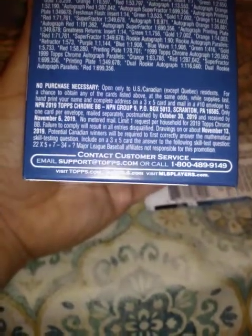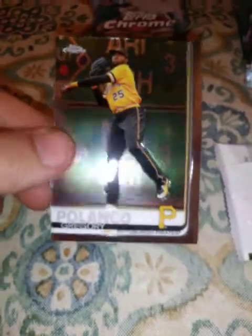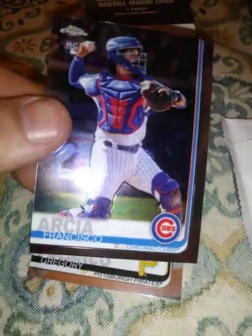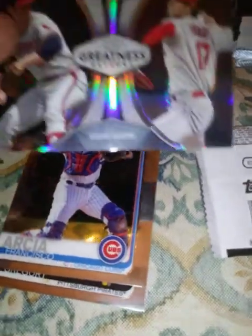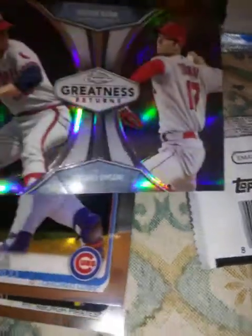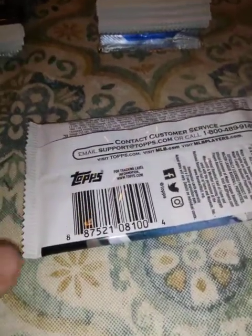I already opened the first pack. First four cards: Gregory Polanco, Francisco Arcea rookie — not a refractor or anything. This one's cool guys: Nolan Ryan and Shohei Ohtani. Is that a refractor? It's shiny like a refractor, but I don't think it is — still cool nonetheless. And Nick Castellanos. That Ohtani and Ryan combo is pretty awesome.